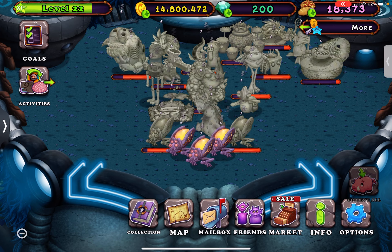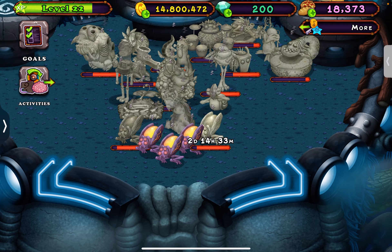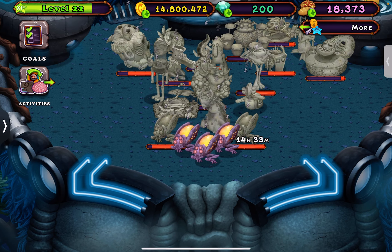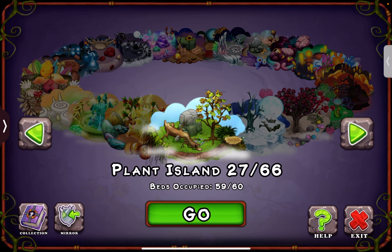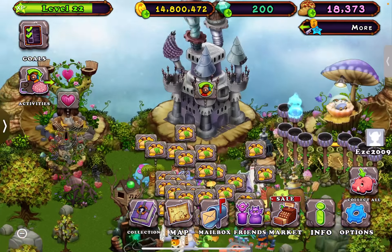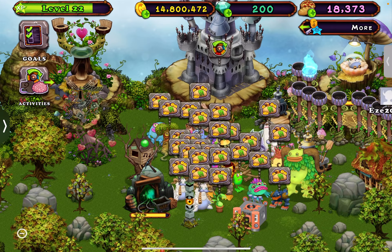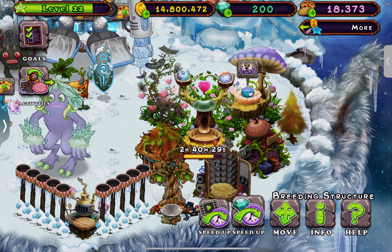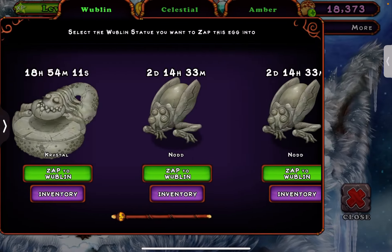Alright, so this is part two of the video I just recently made about starting a Zinth farm. I currently have two other Zinths that I'm very close to waking up. We're gonna be waking these up right now - I need two Congles and a T-Rox to wake both of them up. I have a T-Rox right here and I can zap it to Nod. Now I'll go to Coal Island where I have a Congle almost ready, so I can just skip it and zap it to the sky.